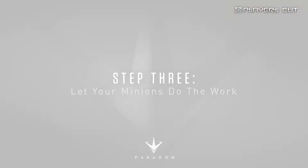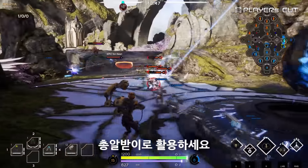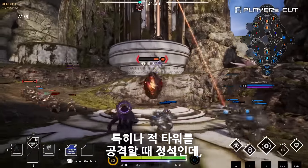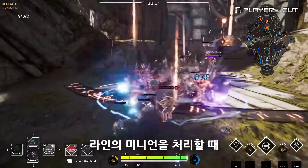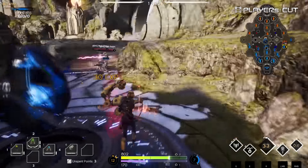Which brings us to our next point: let your minions do the work. Early in the game, stay behind your minions and let them take the brunt of the attacks. This is especially true when attacking enemy towers, which generally target the minions before targeting you. When clearing out enemy minions in your lane, focus on last hitting the enemy minions to level up faster and earn more points to buy cards.